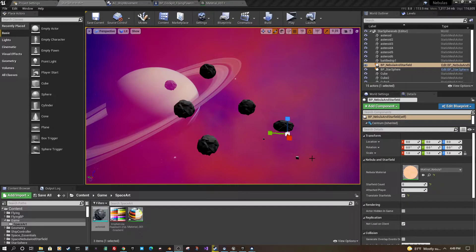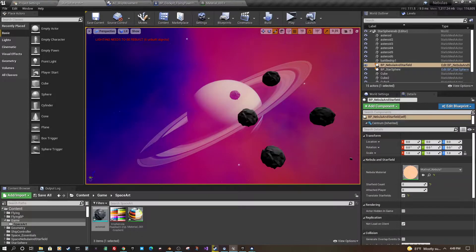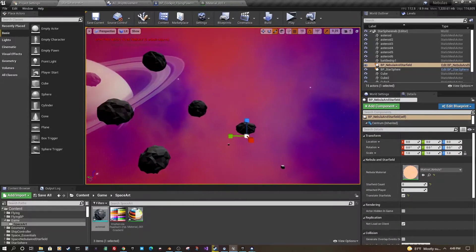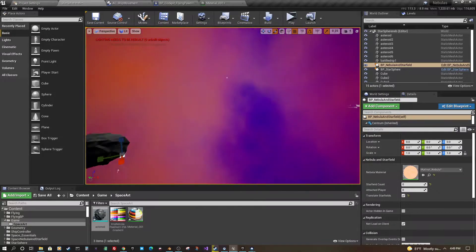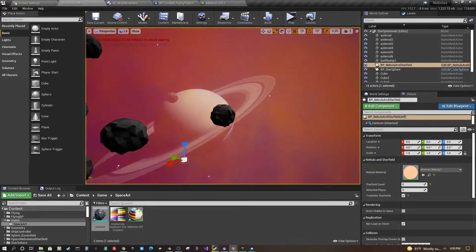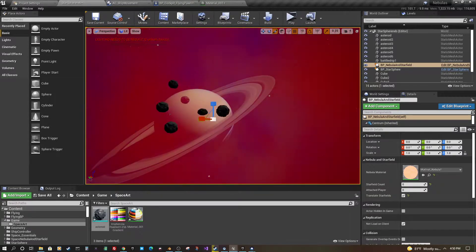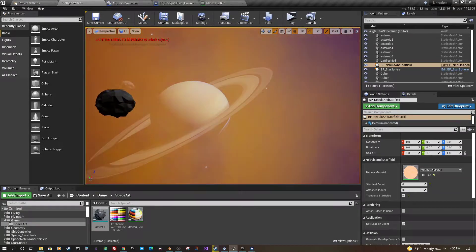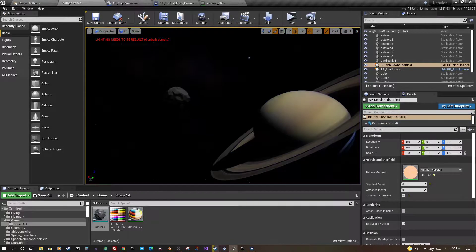Just a quick update for August on what I've been working on with Embers of Empire. I'm always going through different iterations of the game and testing things out. Still learning Unreal, but I have this cool nebula asset that I really like. It's not exactly volumetric, but it almost is — and I think it's actually more performant than a full volumetric cloud type of situation.